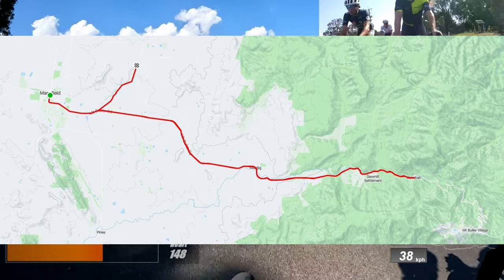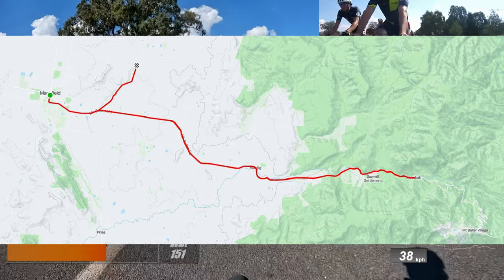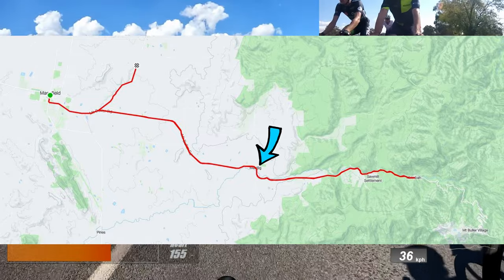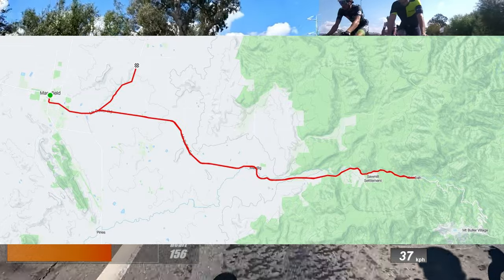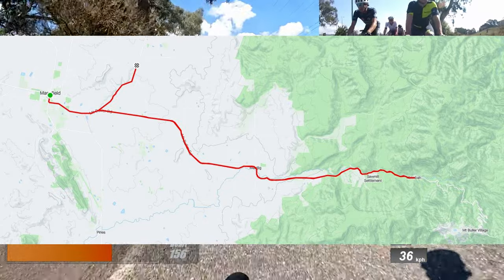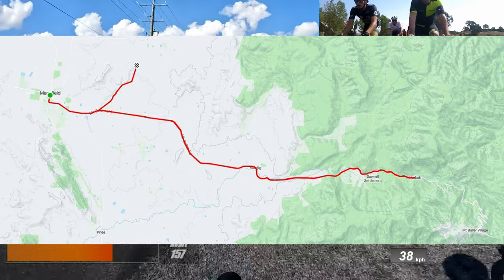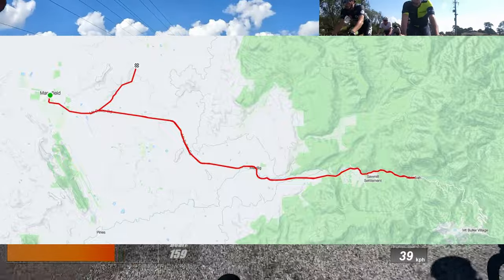The race starts just outside the city of Mansfield. We ride in the neutral zone for about 10 minutes until the red flag drops, then ride along Mount Buller Road. On the way out there's one sprint point, and as we hit the turnaround we come back. There's a bit of a climb — I'll show you the elevation map shortly. There's a sprint point and a KOM point to be collected along Mount Buller Road. We eventually make that right-hand turn into Graves Road, which also doubles as the TT stage.